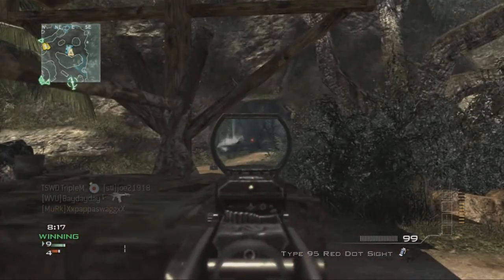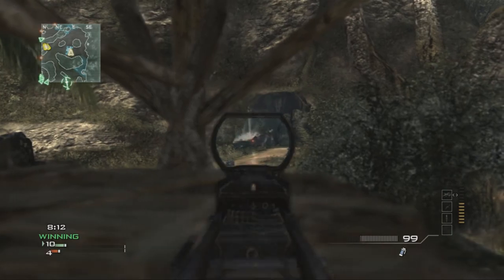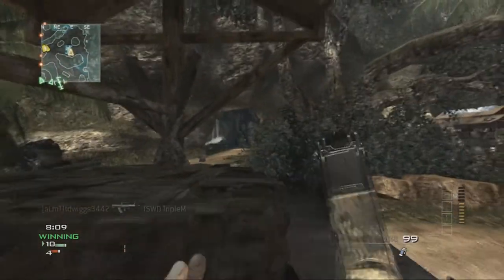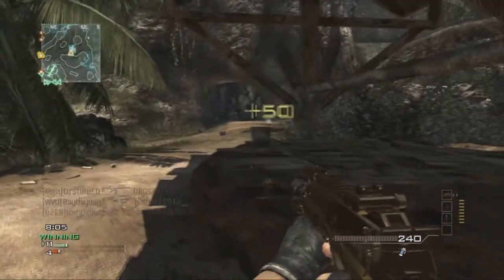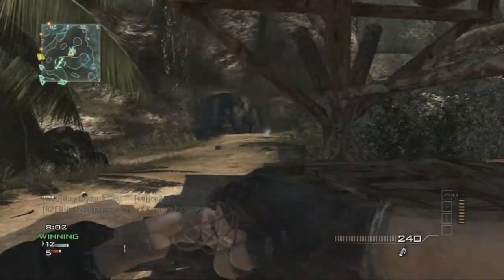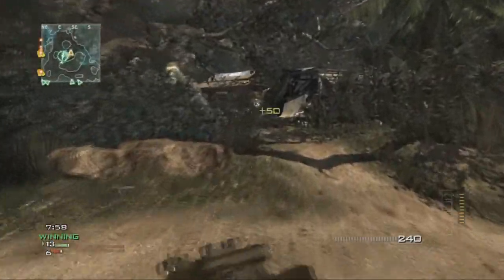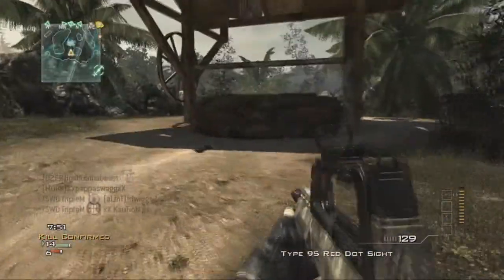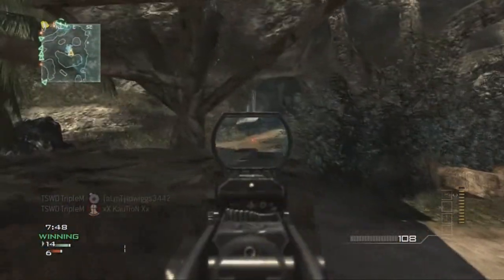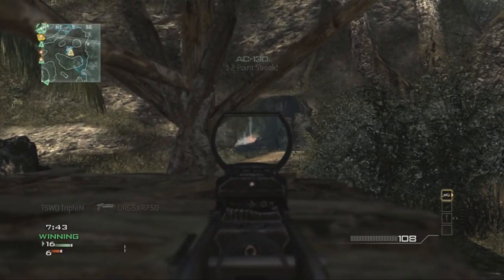Speaking of overpowered guns, the Type 95 is probably in my top three most overpowered guns in this game. The first one being the MK14 with a silencer — that gun is so strong. If you turn a corner and shoot first, the kick can bring the gun up and get you a headshot, which is ridiculous. I started using the MK14 for a bit and it worked out fine.